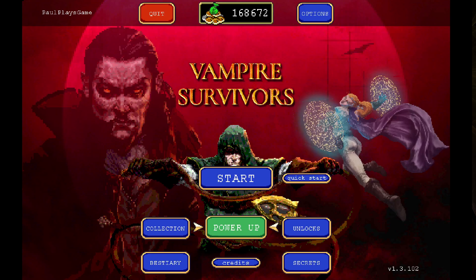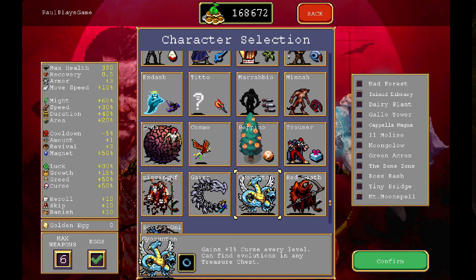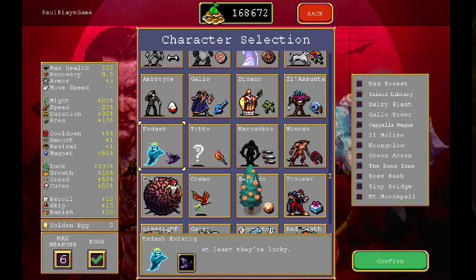Welcome back everybody to your daily dose of Vampire Survivors. We found the Inlaid Library - or rather the Inverted Inlaid Library - in the last one. It is to the right; I had a quick look at the direction you need to go but nothing else. The other thing it pointed out was: do not upgrade or evolve the birds. You can't use this character who has 26 health, so we're gonna go with X-Dash again.